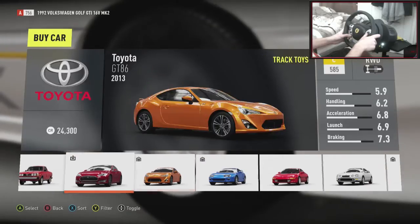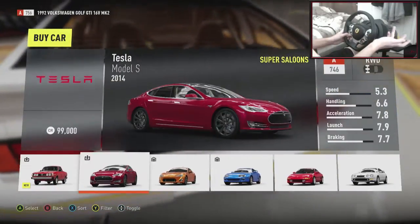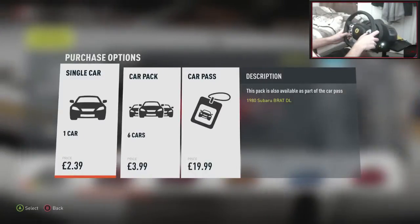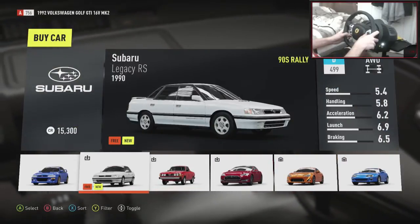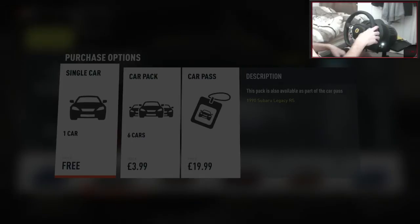I have to buy the car — okay, that's not happening. So let's go one to the left... no, I've already made a GT86. Let's go one to the left again — a Subaru Legacy RS. Yes, okay. This one is free, so we can quickly download this.